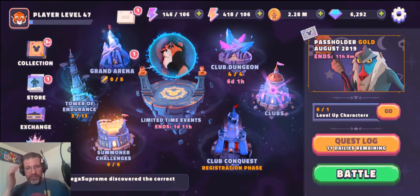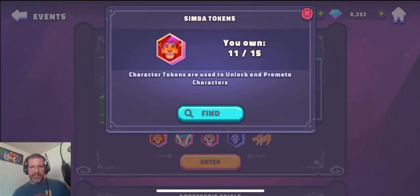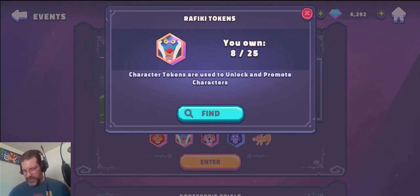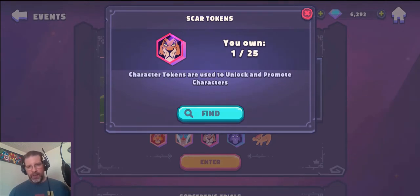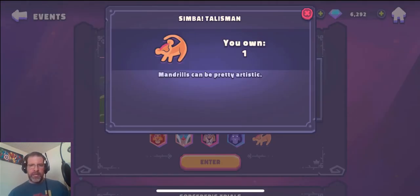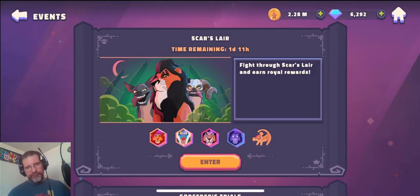So let's take a look at this event. These are the rewards we're playing for: we have Simba tokens — Simba is a new character and I did unlock him. We also have Rafiki, who I unlocked as well. Then there's Scar, who needs 25 pieces — I haven't gotten him yet. We also have a new spell, the Spirit of Mufasa tokens — I'm halfway there — and ultimately a talisman.